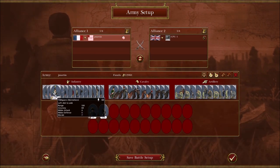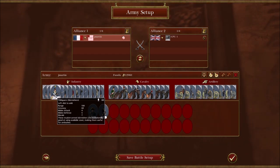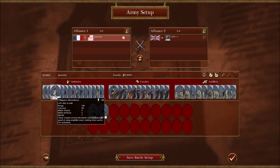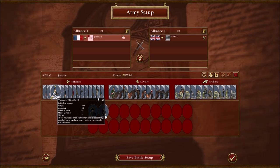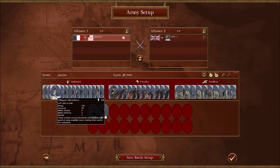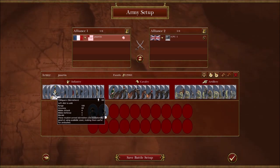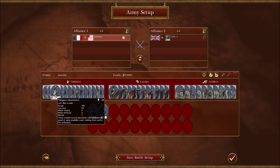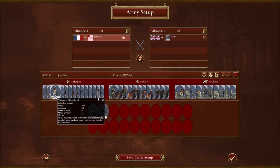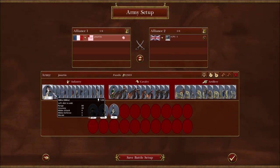What you do want to use are the Voltigeurs. These guys are a bit cheaper, have an accuracy of 60, and a morale of 7. You definitely want to use these.